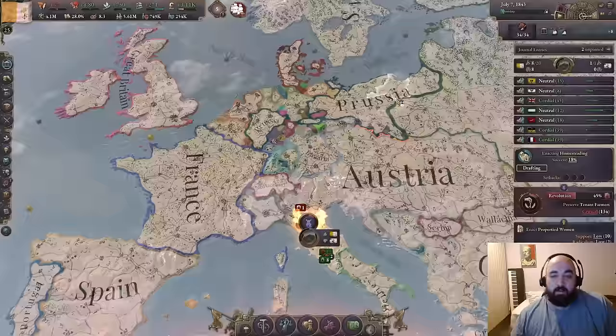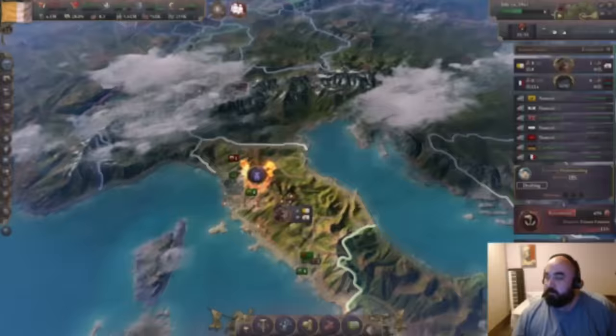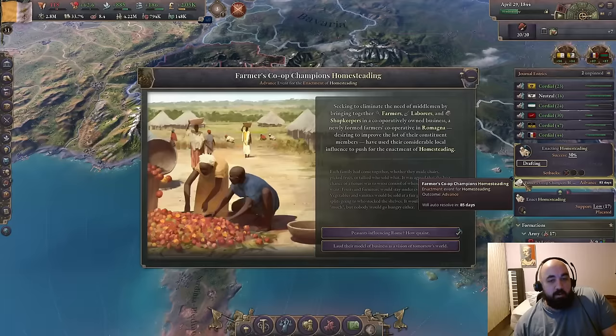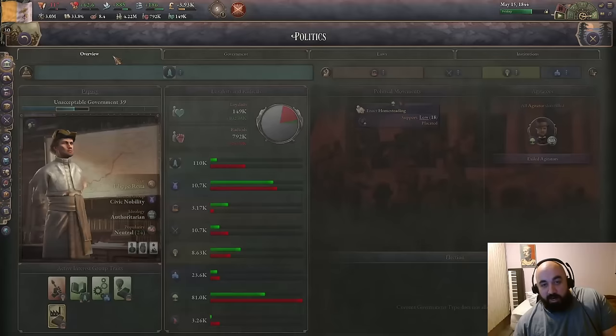These guys are still fighting, so it does look like we can take Luka without any bit of trouble whatsoever here. We do get ourselves a bit of a rev — it should be fairly straightforward. In fact, I think we can even just cheese the rev by just landing it. If their army is assigned to the front and there is no army defending against the landing, we can instant occupy a rev of this size. But we will be trying to pass this through so that hopefully the agitator just retires — he's like, 'you know what, I've done enough, my time here is done, I will make way for the nihilists to come into power.'